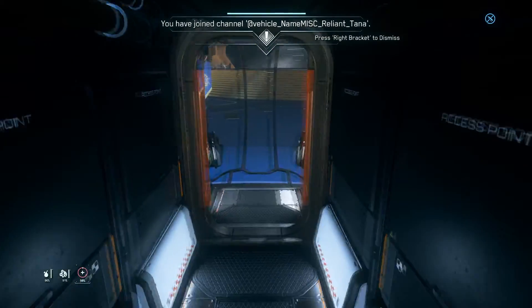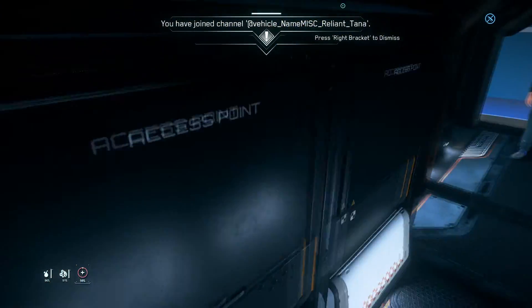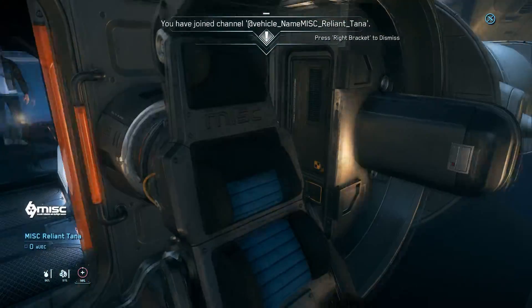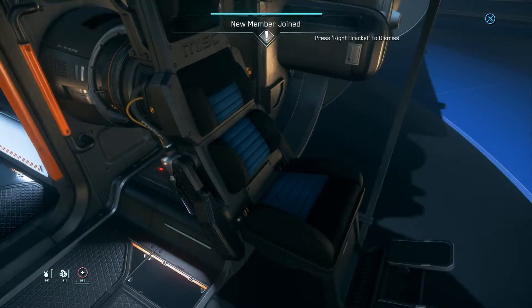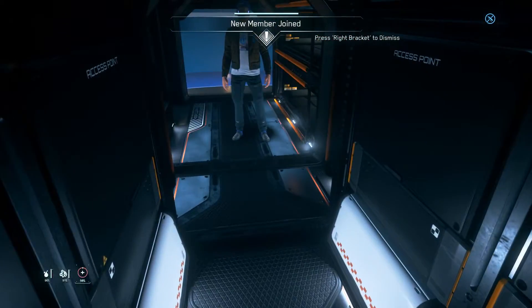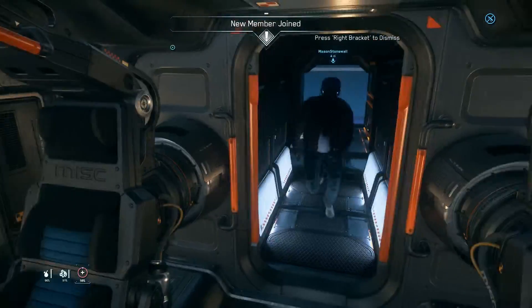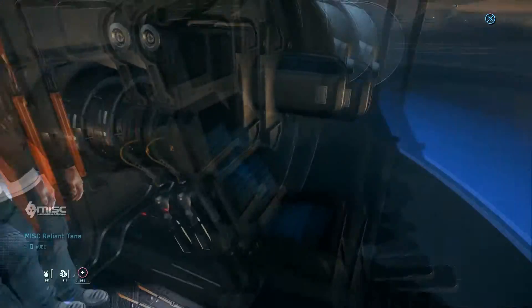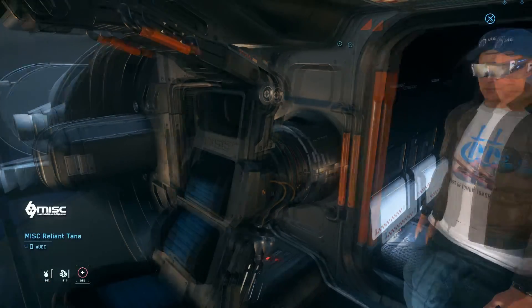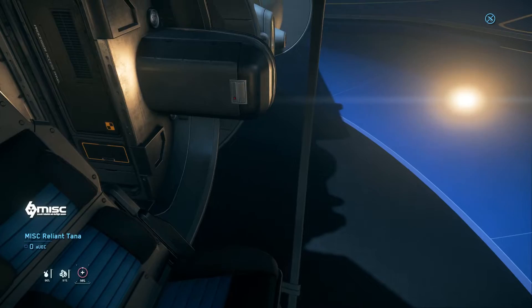You got the two bunks, the hygiene facilities, mostly access to the components inside. The main thing you have to do is be in a seat or be back here when the cockpit starts spinning. That's an important factor — this entire cockpit just starts spinning.